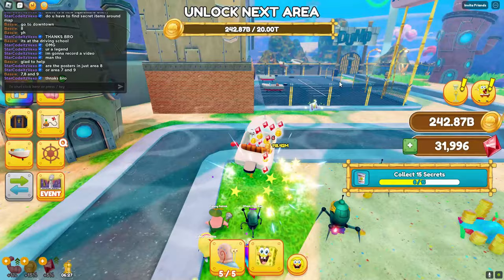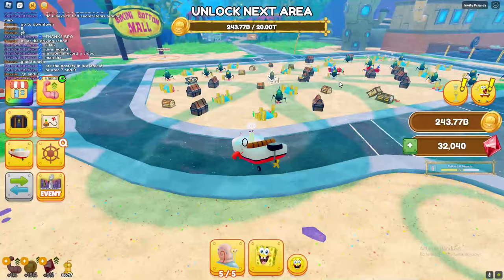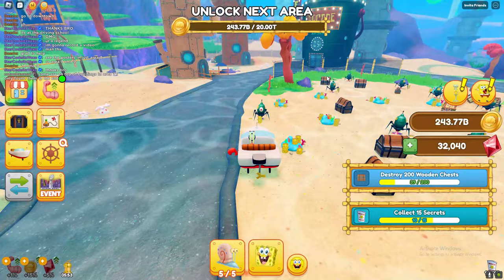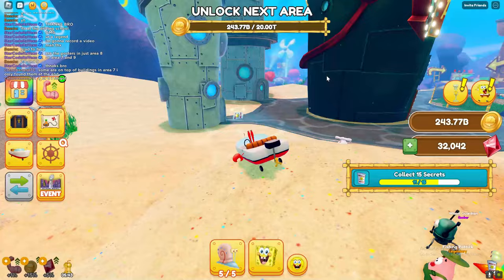There are also 3 or 4 more in the Bikini Bottom area where the mall is, found in areas 7, 8, and 9. Go ahead to the basketball court for another poster, and there's also one by the bin here - so that's 11 out of 15.